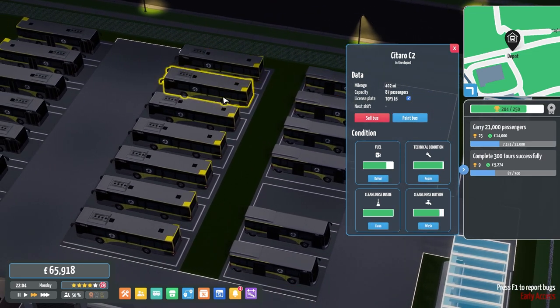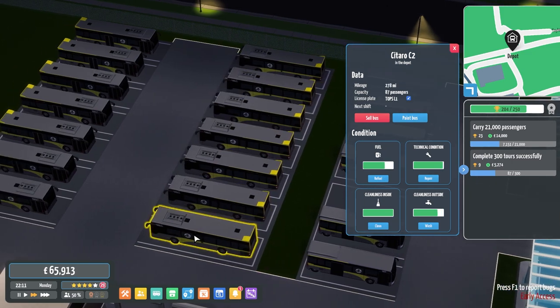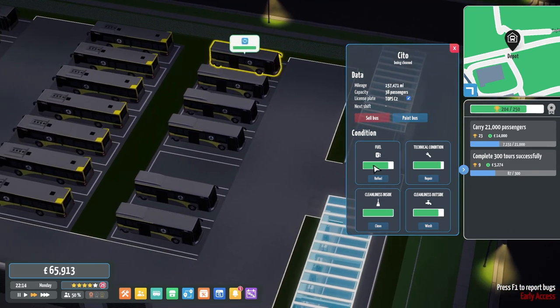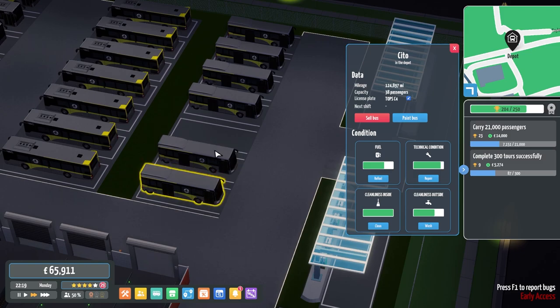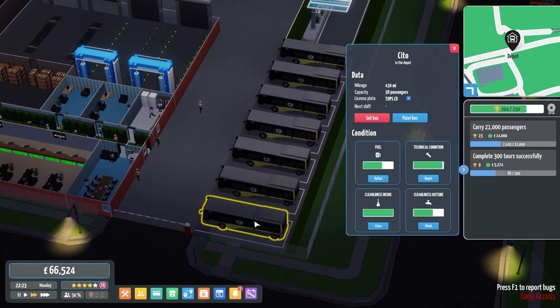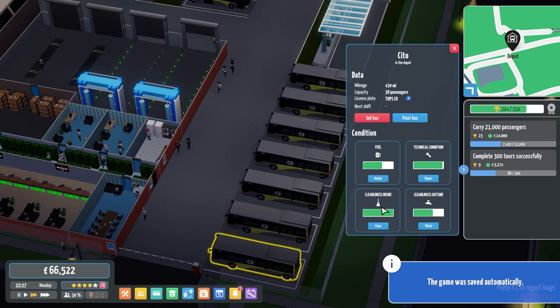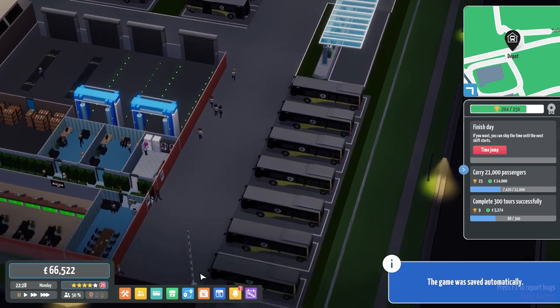All the Line 1s are in. Everything's fine — fuel rising, they look alright technical wise as well, and outside cleanliness is fine. That one's getting about halfway so you're gonna get both done. We've just got the shift scheduler as well, as this last bus is coming in.